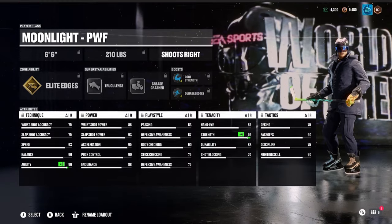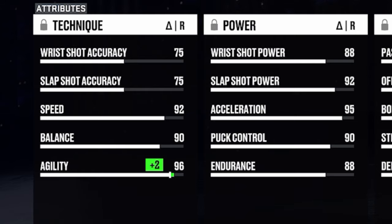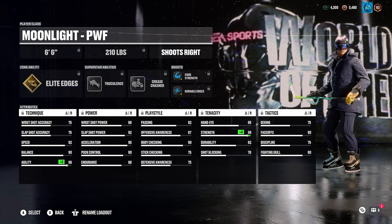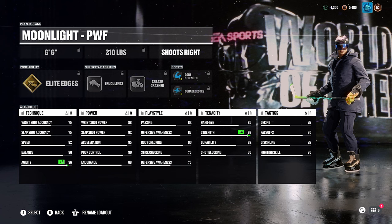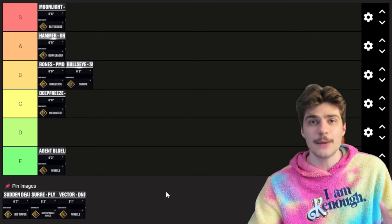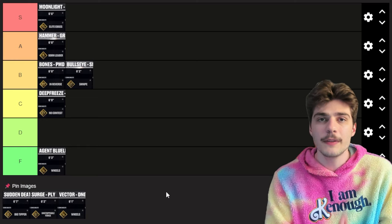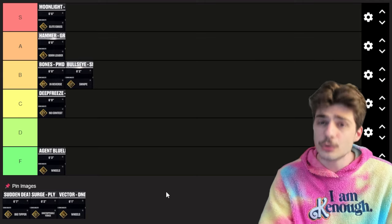Next we have the Moonlight build. It's a build I kind of wrote off last year. They made some changes — they changed the acceleration on pretty much every single pre-build. Moonlight comes out with 95 acceleration, 96 agility, and gold elite edges — an ability you can't get otherwise. Not only that, truculence with 90 body checking and 99 strength. This build really does feel like a do-it-all build. It's huge, it's physical. You could be the puck carrier, or off the puck shooting one-timers with 92 slap shot power. This build is incredibly versatile and powerful. This is the first build I'm putting in S tier — one of the most powerful builds in the game right now. Put on Moonlight no matter what game mode or position you play: ones, threes, sixes, pro-ams, drop-ins, center, wing, or even defense. This build is truly S tier.